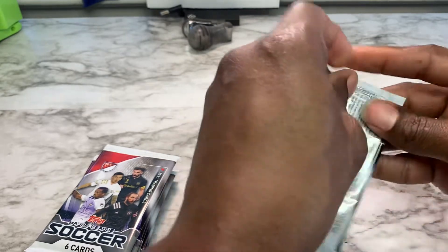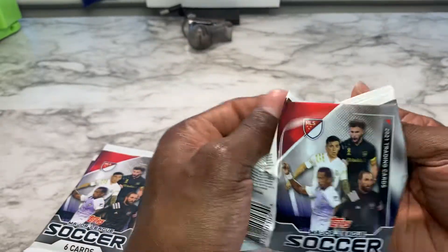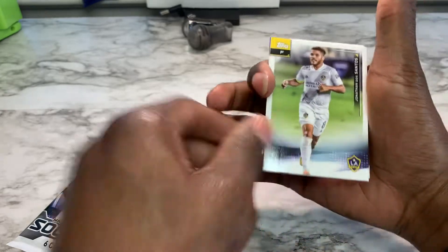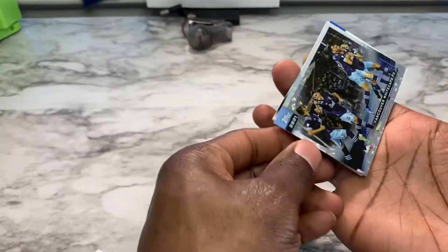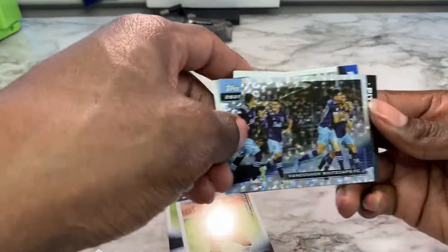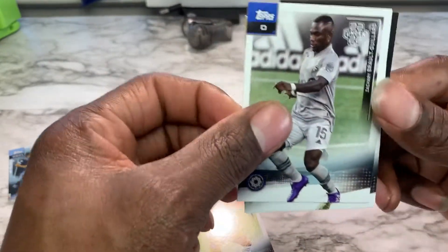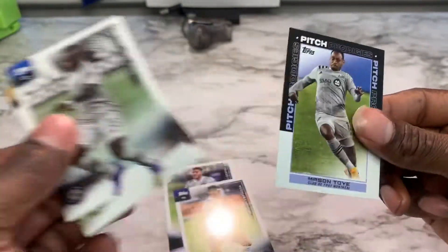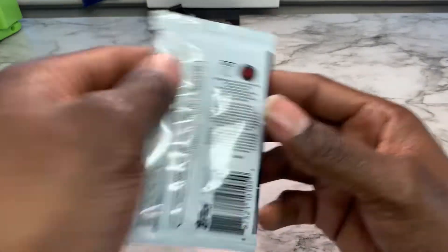Pack number one. This one was a little difficult to open. It says you'll find four exclusive foil parallels — that's dope. I heard of the LA Galaxy. I don't know any of these people. We have a Vancouver Whitecaps FC — that's a foil card, good looking card, not numbered or anything. And we finish it off with a rookie of Mason Toy from Club de Foot Montreal.